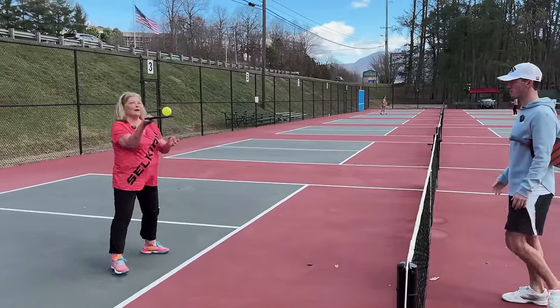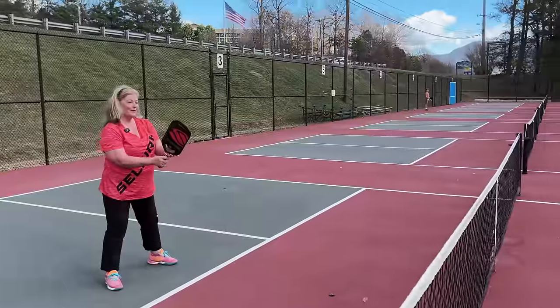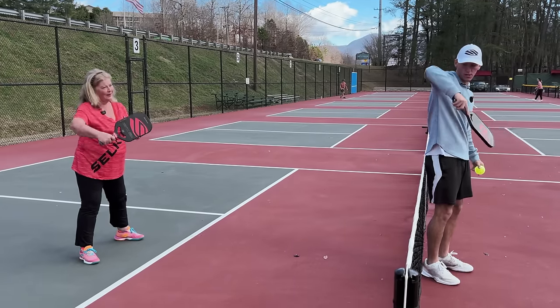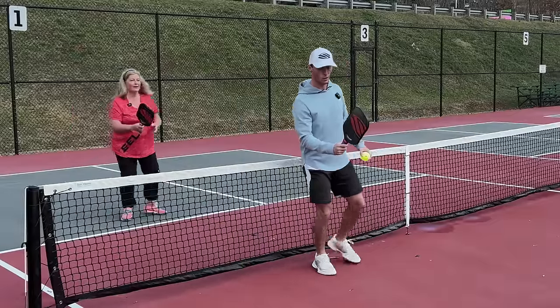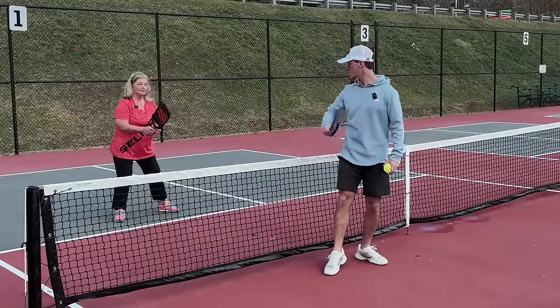All we're doing right now is just working on getting some touch and some control. That's one that's going to get you a lot — if a ball ever comes on this side of your body, a lot of people tend to chicken wing it. So there are a couple of things you could do: either just slide with it and take it on the backhand, or lean to your left and take it with the forehand. Try to avoid chicken wing.